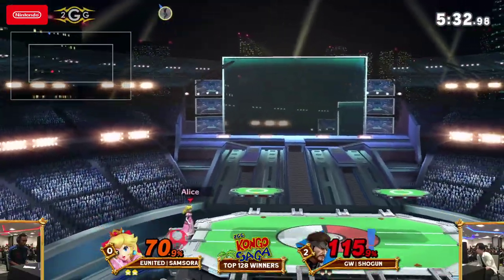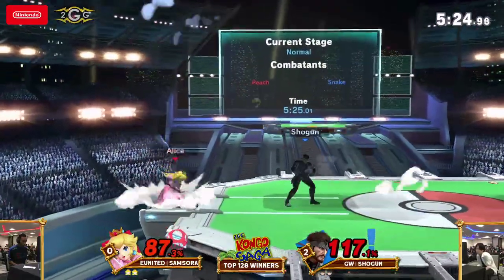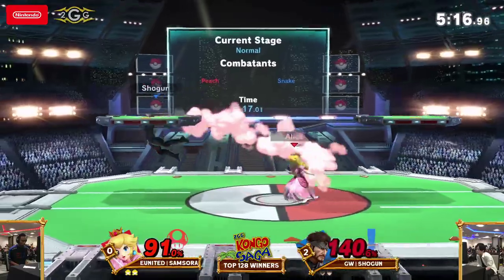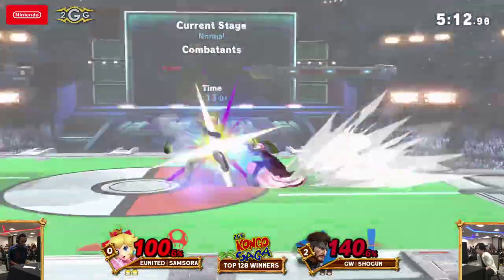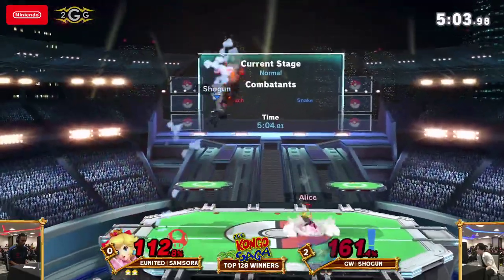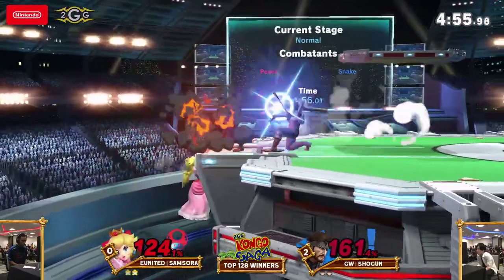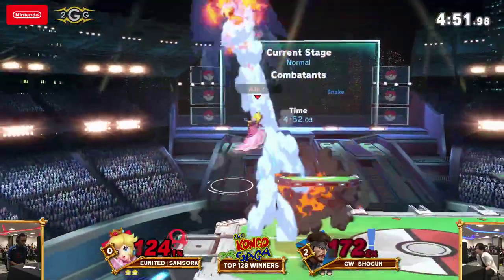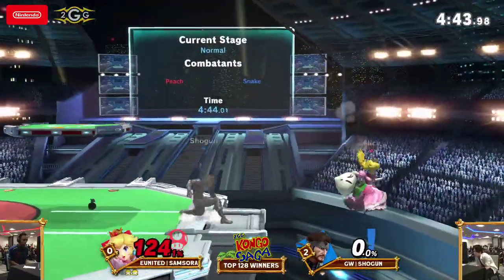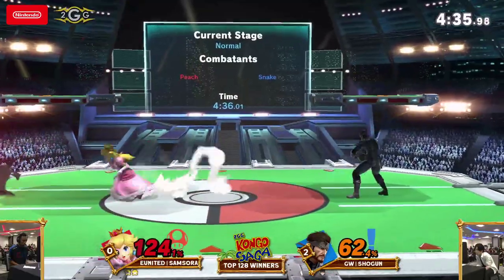That allows Shogun more time to recollect himself, return to neutral, and continue the same process. The way Shogun likes to place grenades behind him too — if Samsora goes for a cross-up, he has something to cover himself. C4 on the platform, Samsora has to watch the landing. Snake is infamous for survivability, being able to take so much damage. Samsora with, I think, the first lead he's had this entire set. It doesn't even feel like a set with how fast Shogun's been moving those grenades.